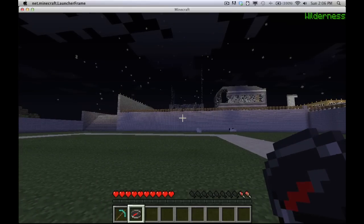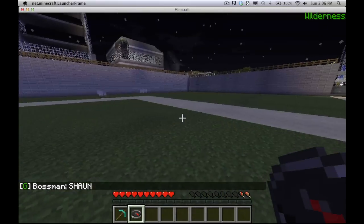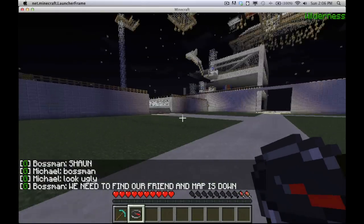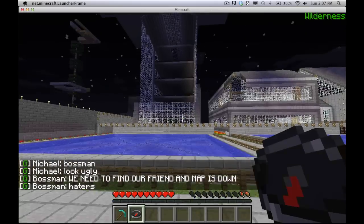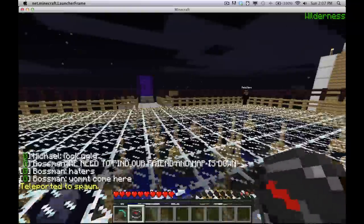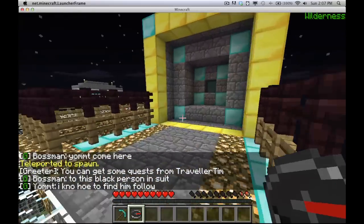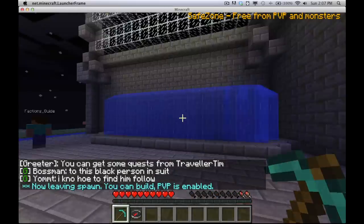Hello there, Ninja here for iplaymc.com and I'm going to be giving you a guide on how to use a faction system. The first thing is how to get to the factions world because it is on a separate map. If you're in the normal world, you're going to want to type /spawn, and you'll be in this area. The factions portal is right to the right of spawn — just walk through it and now we're inside the factions area.